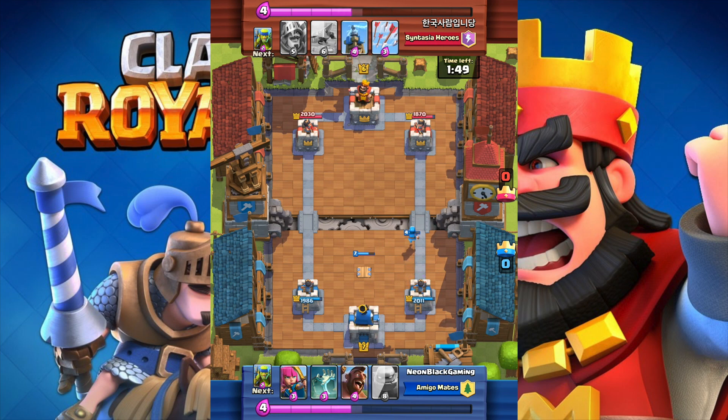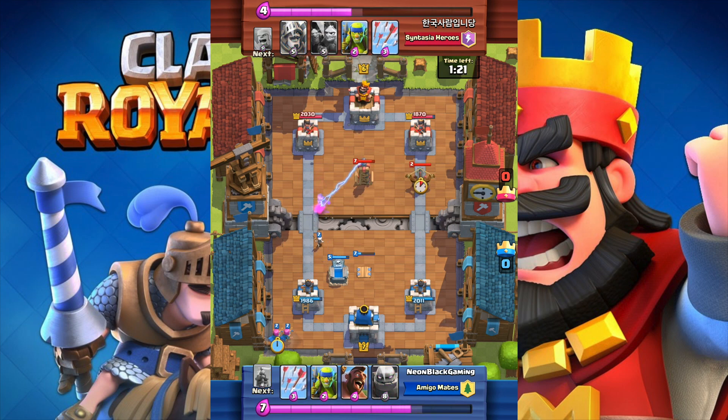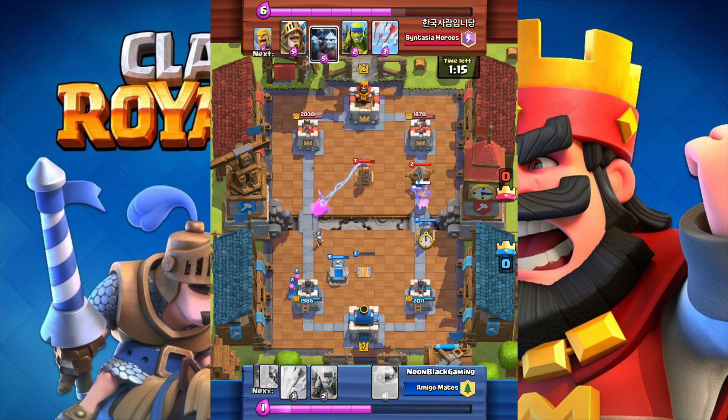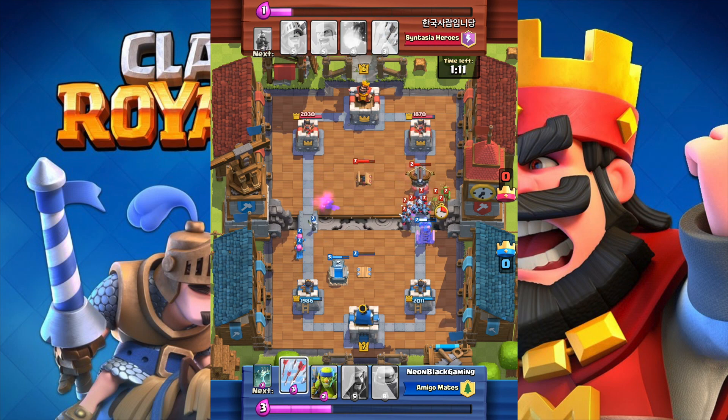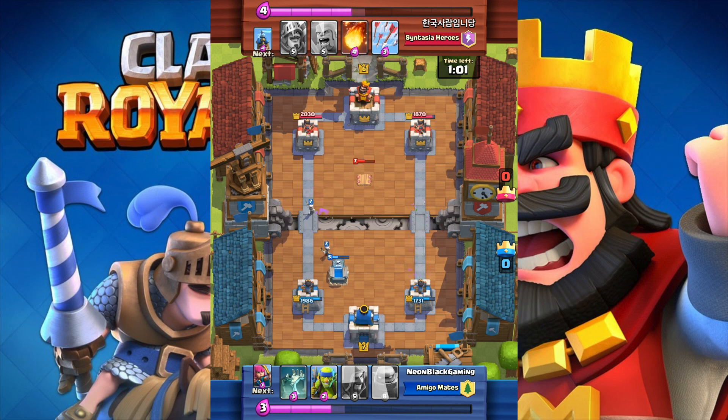He drops a fireball but it doesn't take out my wizard, which makes it a virtually useless fireball. I now know he uses fireball, and I pretty much know every card in his deck except the prince. He drops the x-bow on the right side — cheeky. But I have the hog rider going to work. He has mini horde, a tesla, spear goblins, and the x-bow. I fire arrows — taking out the x-bow, spear goblins, and most of his mini horde. Now he only has a tesla to defend, so I'm going on the push.